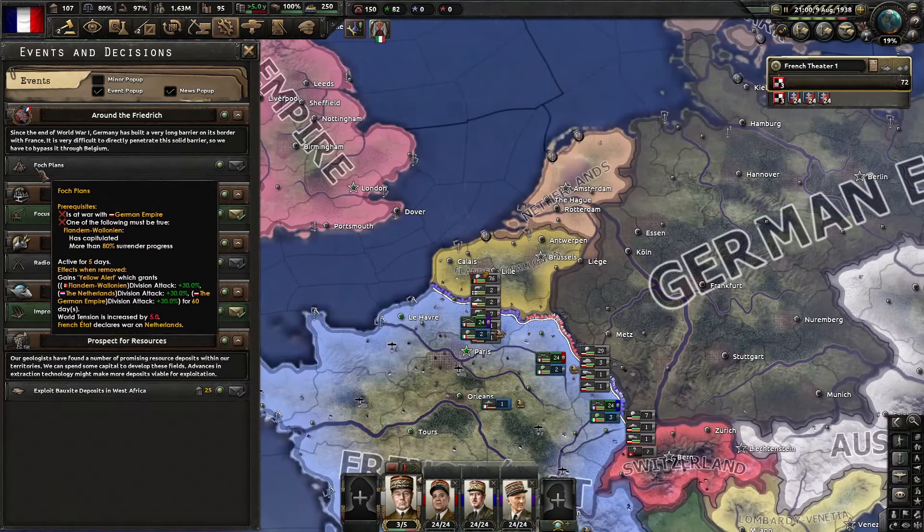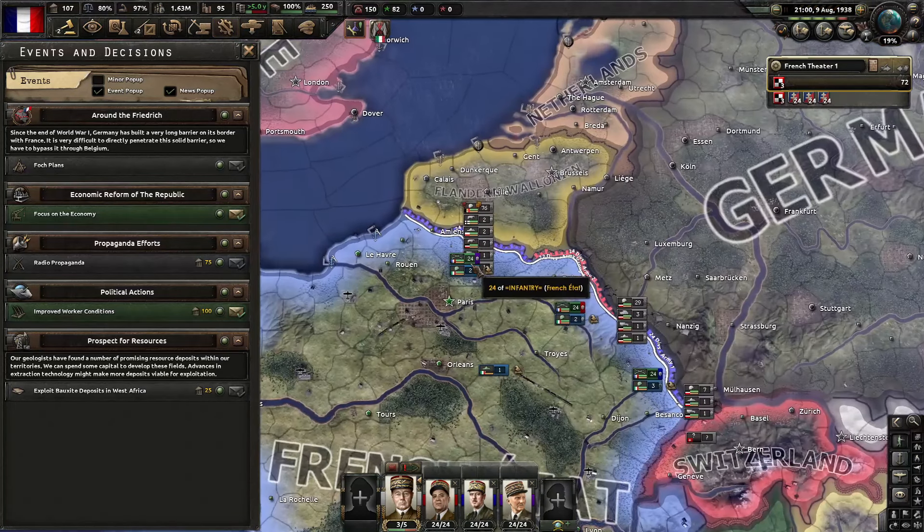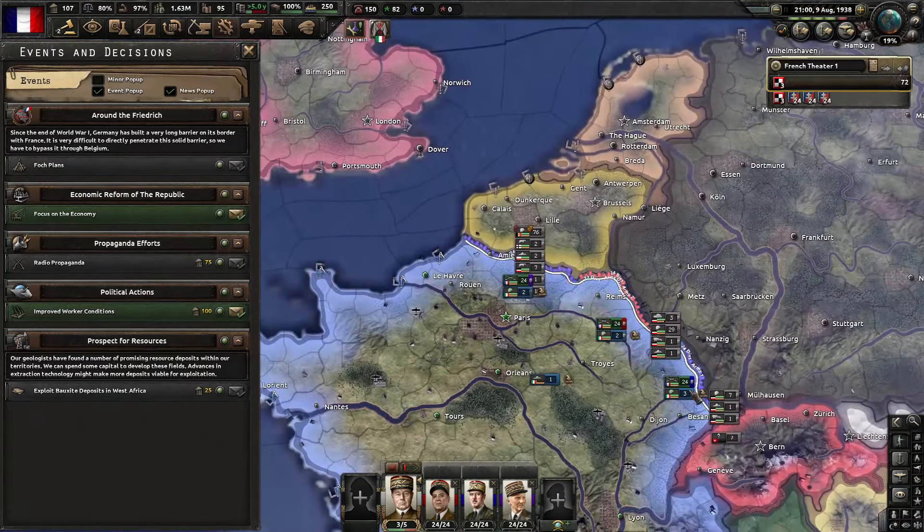I just realized something right here — the Falk Plan. Since the end of World War I, Germany has built a very long barrier on its border. It's difficult to directly penetrate the southern area, so we have to bypass it going through Belgium. Every fucking time — Belgium just can't catch a break.